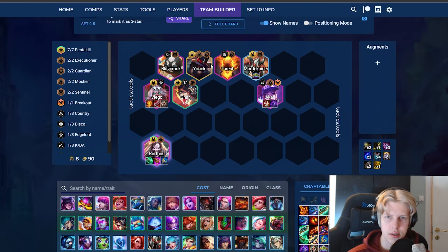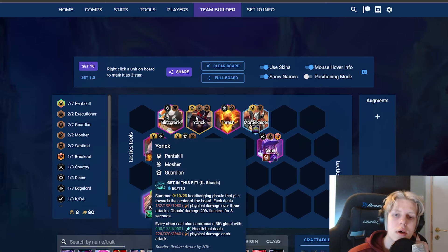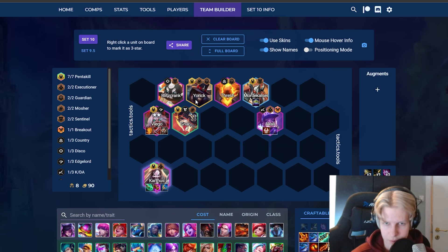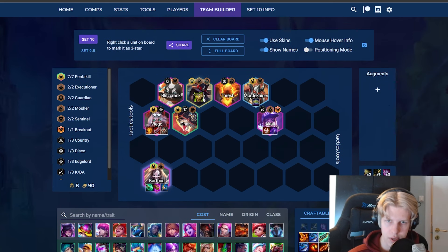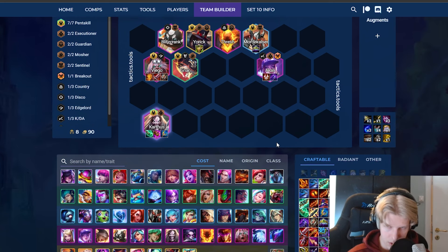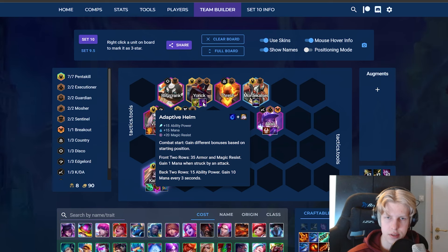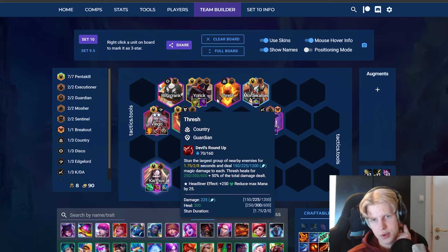The same items apply for Yorick, but since you'll have slammed items on Viego and Akali first, if you don't get ideal items for Yorick I often just slam random tank items on him. It's not as optimal but he still stays alive and casts more. Even mana items are nice — with an adaptive health item he can cast a lot and maybe get that ghoul out.